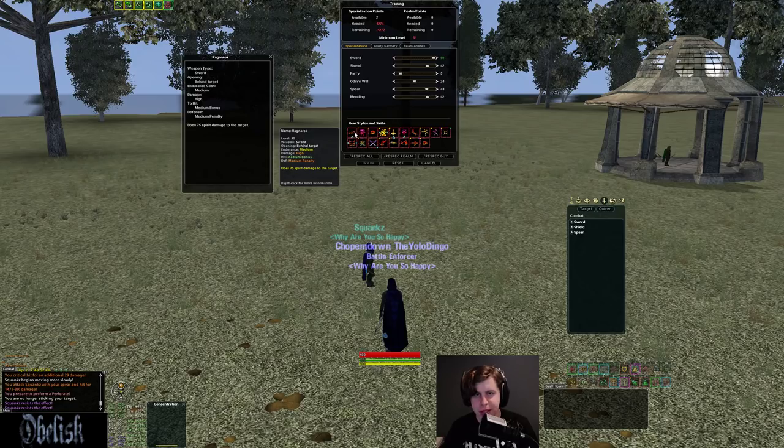At 50 Sword you get Ragnarok — a back style with a 75 damage DD, high damage. If you go 50 Sword, Ragnarok is going to be your highest damage style over time. The side chain has a 150 damage DD, but you have to rely on hitting two styles to get it. With two Ragnaroks you get the same DD value and higher growth rate styles since Ragnarok is high damage with 75 DD. Over time Ragnarok will definitely be better, and missing one Ragnarok loses less than missing one side chain.